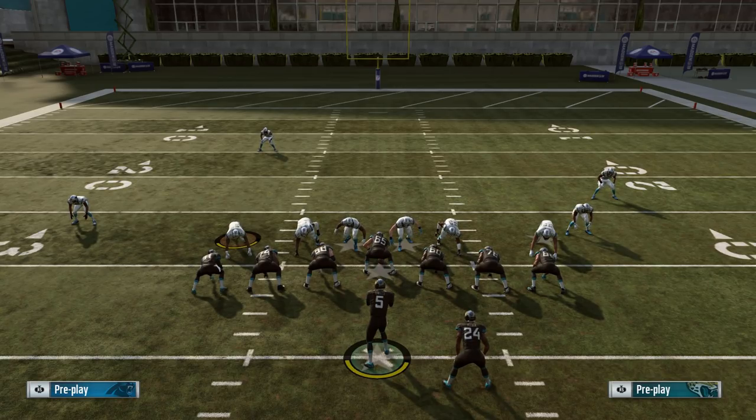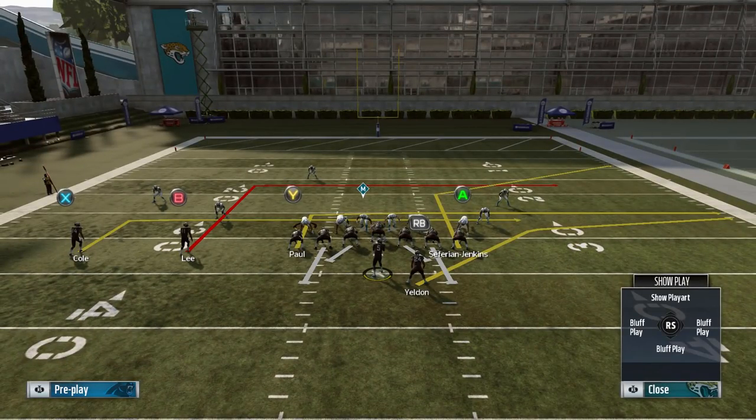Starting off with a very simple play — I'm in the Gun A-Slot Offset formation and the play is Levels Wise Sale. It can be found in three different playbooks: the Patriots, Seahawks, and the Generic Spread playbook. The main thing that makes this play so good is not only the table route out of the backfield by Yeldon, but that corner route by ASJ is a very rare corner route this year. A lot of corner routes have been changed so they don't cut as sharply, but as you can see, that corner route from this particular formation is very, very sharp.